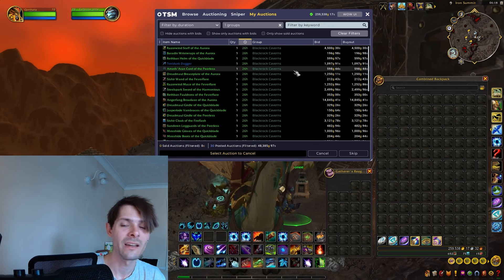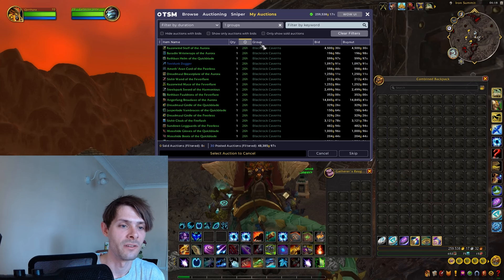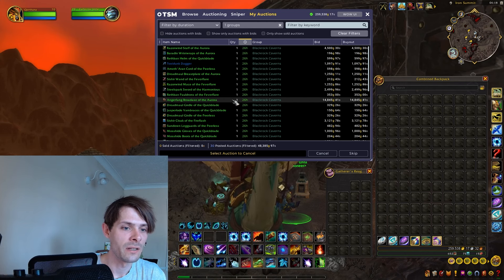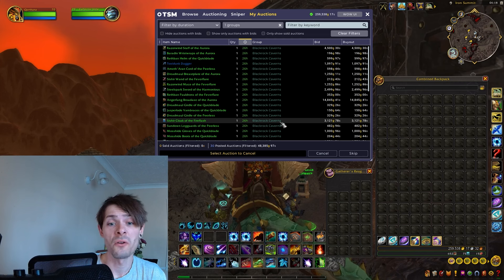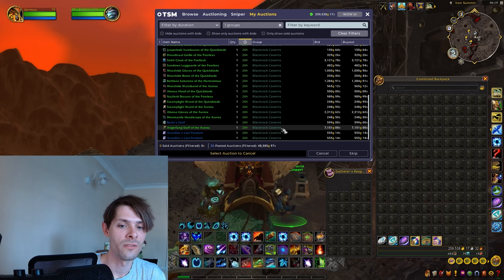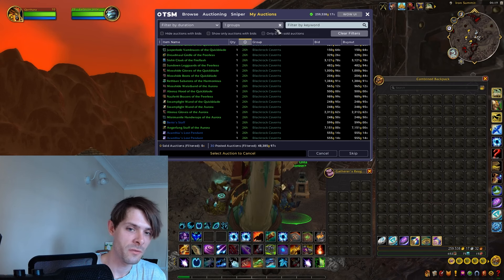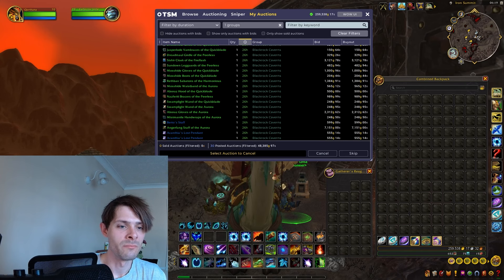The items of note that I got a hold of: Bertro's Staff at 599 gold or 2,658 gold on the region market average. The Toxidunk Dagger is 1,097 gold on my server or 1,080 gold on the region market average. Along with a nice little pendant — the lost pendant — that's 554 gold or a region market average of 271 gold. But 79,063 gold ain't too bad.